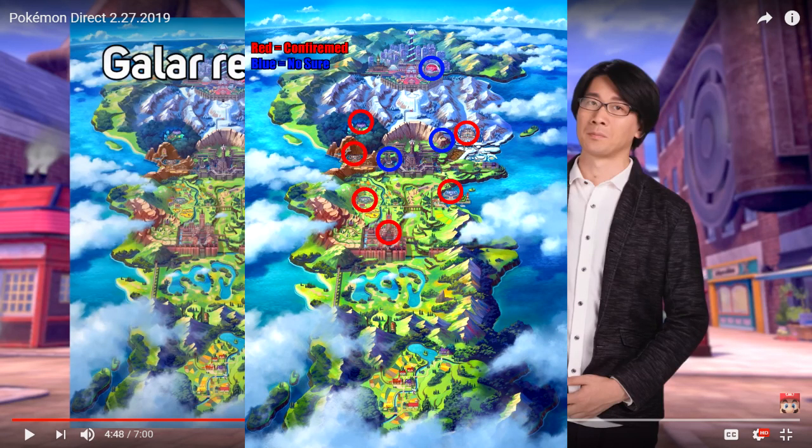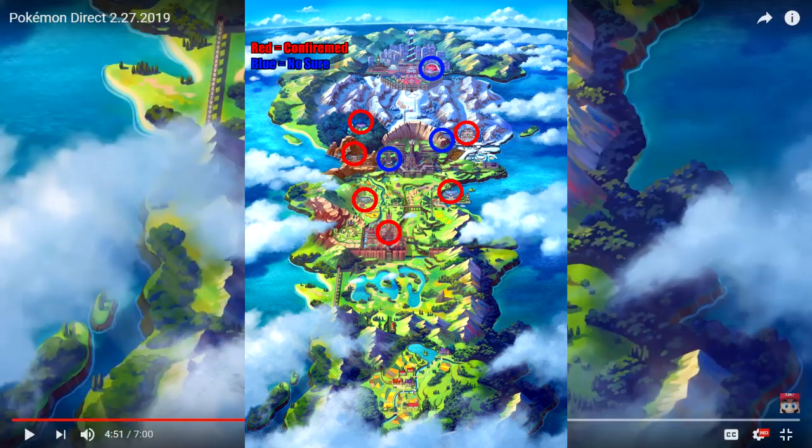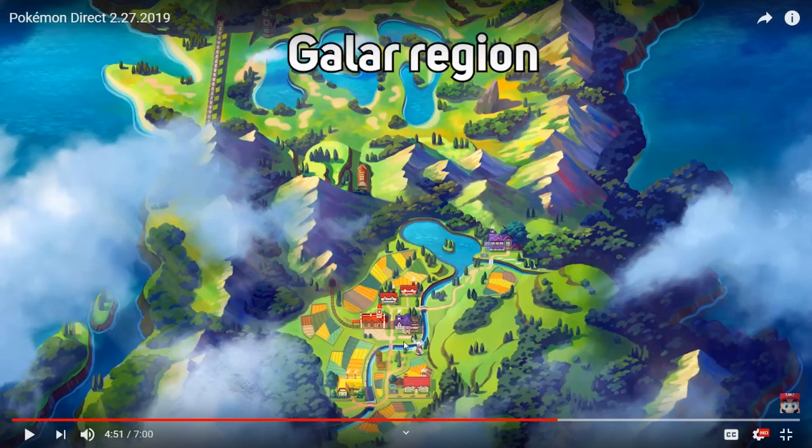I'm guessing this is it, judging by the fact that it's very similar in size to all the other ones, and it's just so random that there's just a circle. Now with a much closer view, this looks pretty similar with that green house on the windows. This looks like the train station — I really doubt they'd make it multi-purpose. This is clearly our house, this is probably our rival's house, and then this is probably the first town.